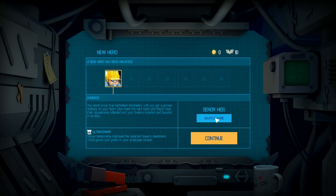He will be Senior Higgs. You won't know true battlefield domination until you get a grease monkey on your team. Give them the right tools and they'll have their squad mates shielded and your towers repaired and boosted in no time. His ability is Ultra Tower — you've temporarily improved the selected tower's deadliness. That's gotta look great in your employee review.